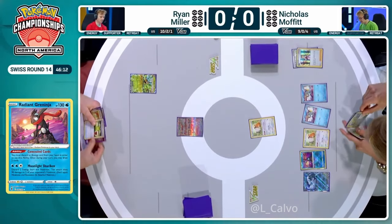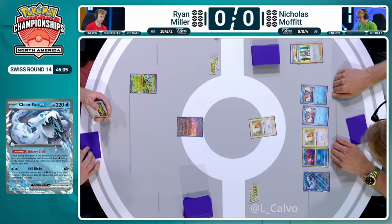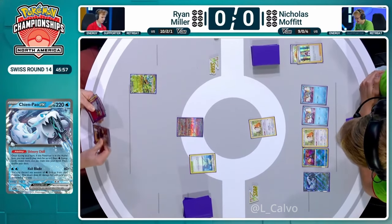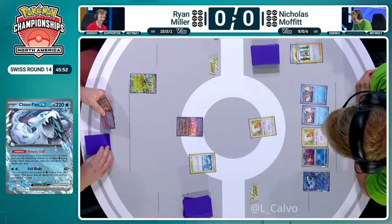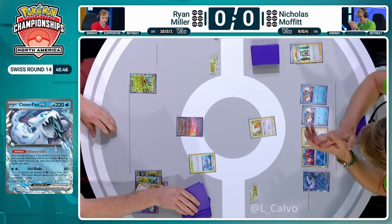Are we going to burn Prime Catcher just to try and buy a turn here? That is not what you're using Prime Catcher for. We've got Ogerpon, and we do have Professor's Research in hand, so it's really just about using the Prime Catcher to maybe disrupt a different Pokémon — maybe get rid of Radiant Greninja just because you know it's drawing cards. But you also know Nicholas didn't have any energy. So we're just going to discard this Professor's Research.